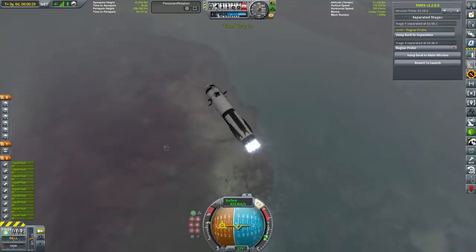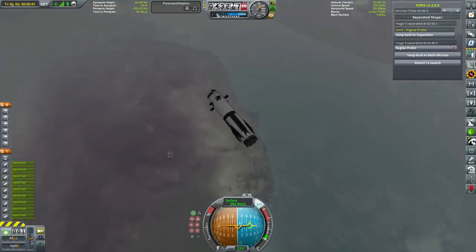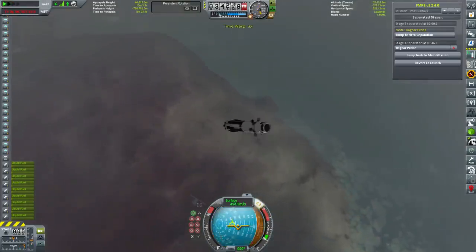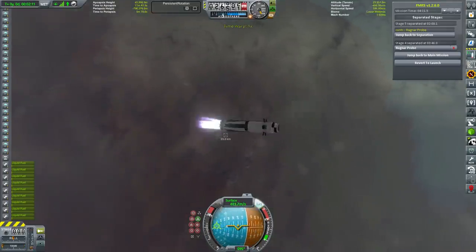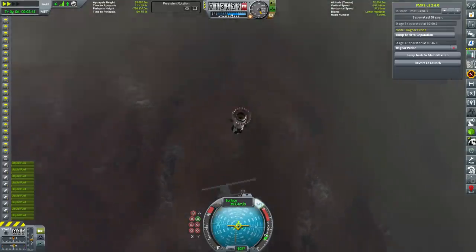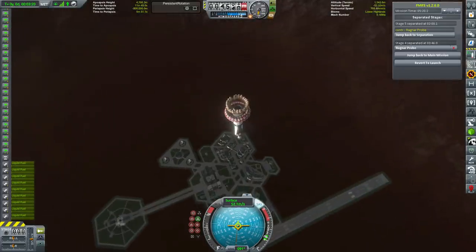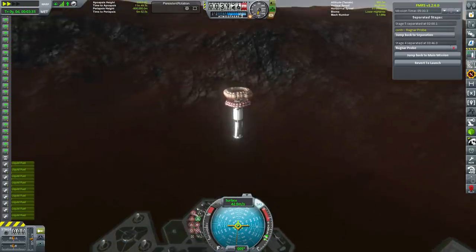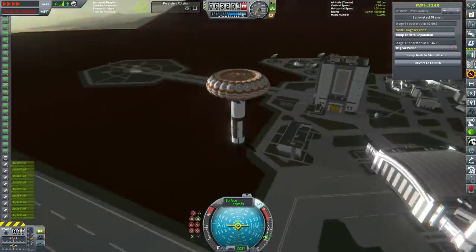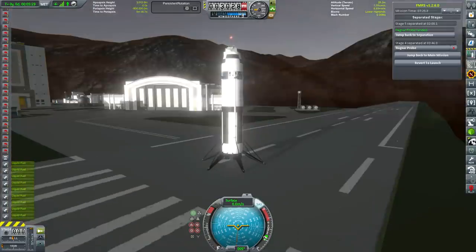Now we have KSP Reusability Expansion, so we've stuck large landing legs on our boosters, which means we won't have to land them on their delicate engines anymore. This time we're being more accurate too - using the grid fins means we can actually hone down our trajectory. My aim is to actually land one of these stages on the launch pad, but this time we managed the next best thing: we managed to land it on the runway. This was my first attempt, without using a Kerbal Operating System or anything - so I was pretty damn proud of that.